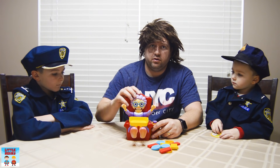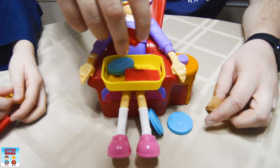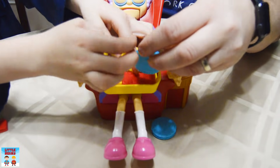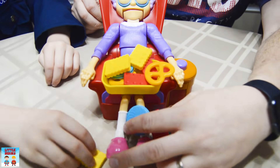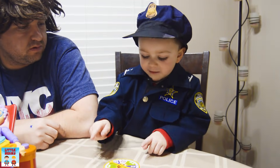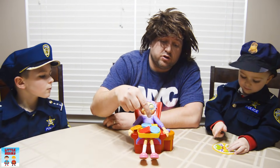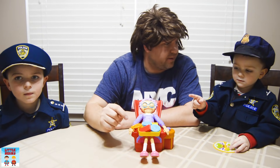First thing we have to do is put Granny to sleep. Now we gotta load her snack tray up. That's a lot of snacks — she must be really hungry! Now the youngest player is going to spin the wheel to get us started. Okay, you landed on a green one, so you're going to grab one treat and press the button one time.